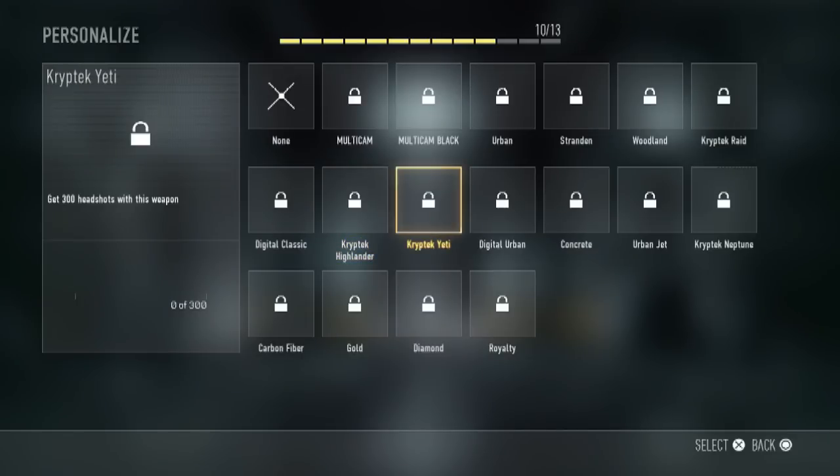For gold camo, it's actually pretty funny — it's just 50 kills with no attachments equipped, so gold camo is pretty easy to get in this game. Diamond camo is completing all the camo challenges, and royalty camo you have to unlock by completing all challenges for all weapons in that weapon class, which is pretty cool.